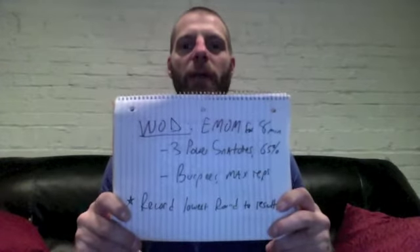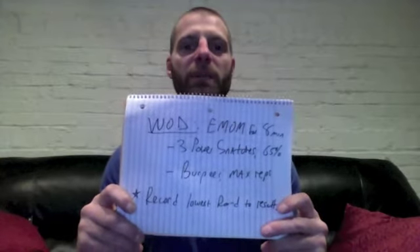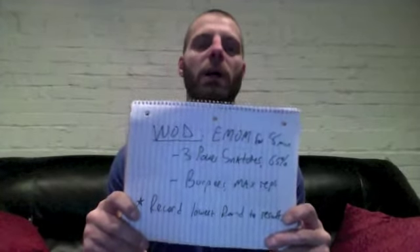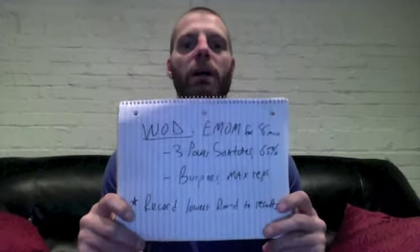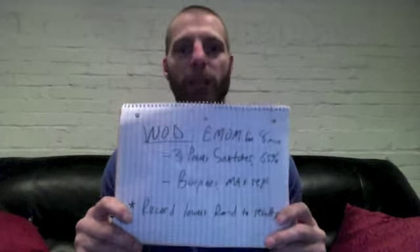For your WOD, you're doing every minute on the minute for 8 minutes of 3 power snatches using 65% of your 1RM power snatch, or a reasonable amount of weight that you're capable of. Ask your coaches if you don't know what your 1RM power snatch is — they'll make sure they put the right amount on the bar.